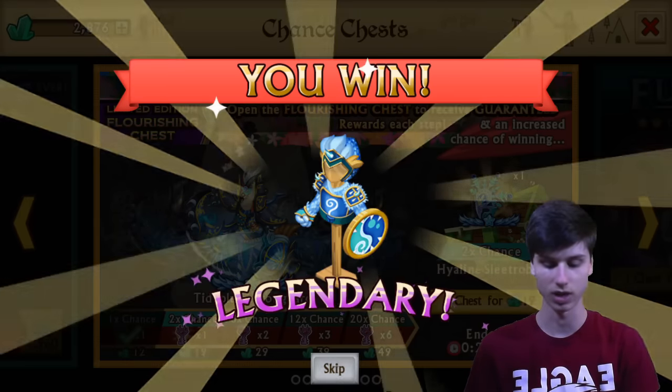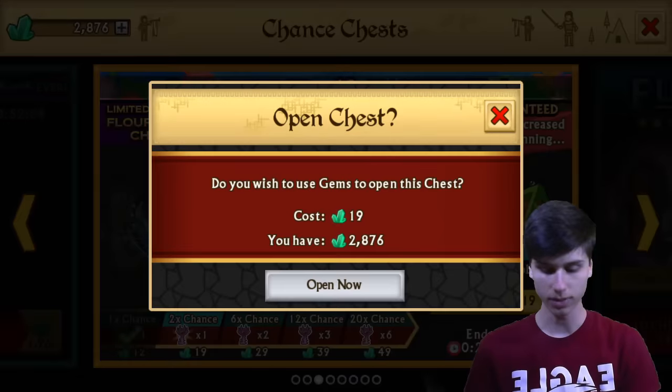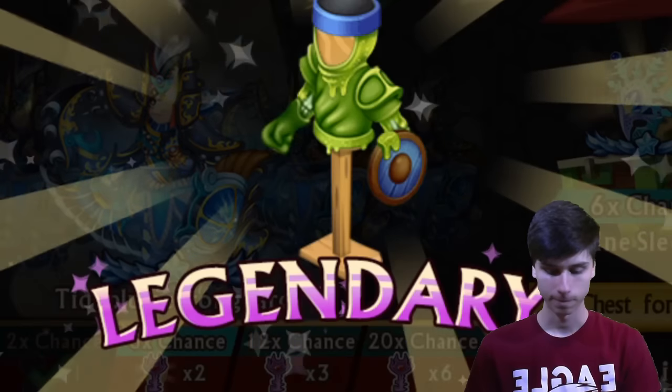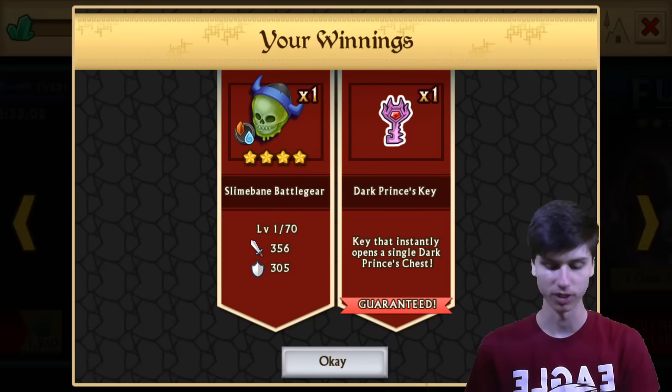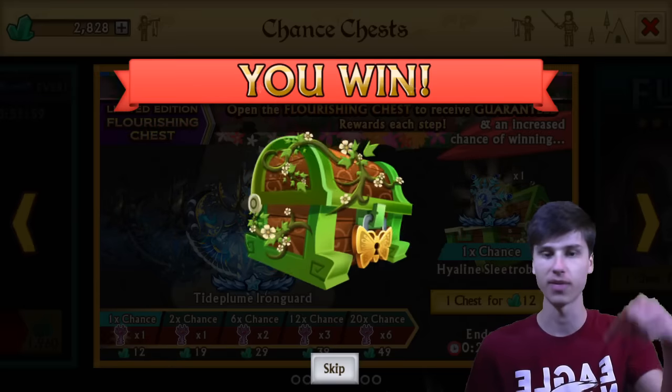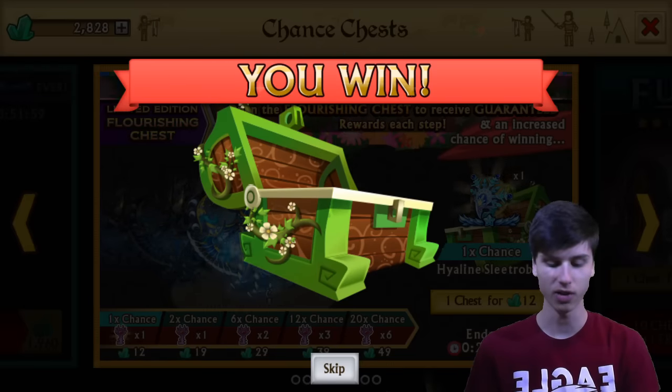First chest, we get a Legendary. Did they change the animation for that? It looked like there was purple sparkles coming out as well. Look, it just sparkled purple. Is that new? It looks different. Leave a comment if that's new — I don't really think it is, but I know they updated it recently.